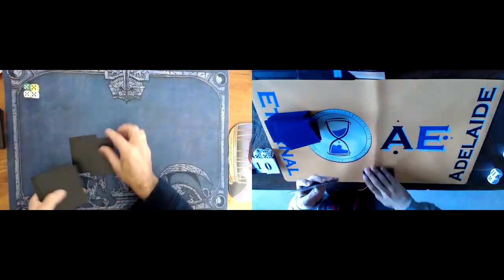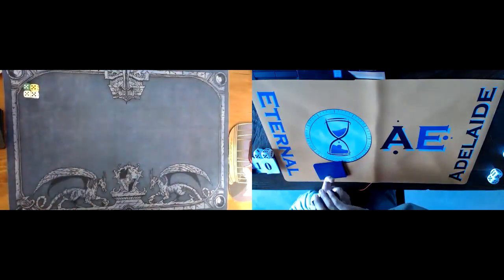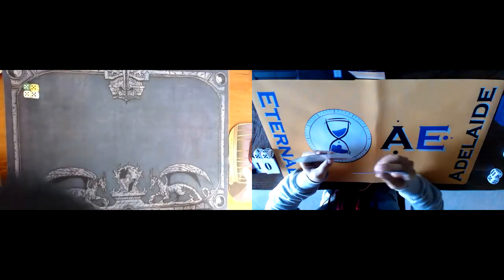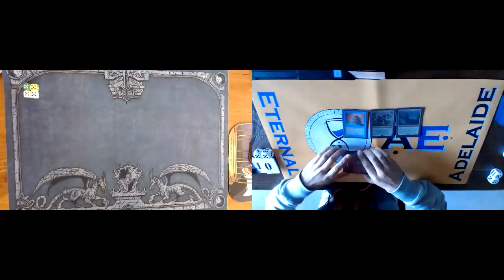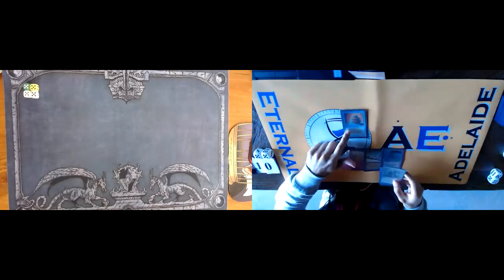I draw a seven — let's have a look. My hand is fine. Don't know if it's good on the draw but it's fine. One land hand — no worries. Whilst you shuffle up I'll show my hand to the audience. My hand is this — it's very much an 'I wish I was on the play' hand, but I'm going to be leaning heavily on this.